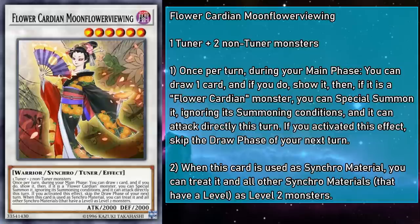Flower Cardian Moonflower Viewing is a level 6 Synchro tuner monster with 2,000 attack and defense, requiring a tuner and two non-tuner monsters specifically. Once per turn during your main phase, you can draw a card — if it's a Flower Cardian monster, you can Special Summon it ignoring its summoning conditions, and it can attack directly this turn. If you activated this effect, you skip the draw phase of your next turn. When used as Synchro Material, you can treat it and all other Synchro Material as level 2. This monster is based on two different Yaku — the Moon Viewing and the Cherry Blossom Viewing, each one using the specific Sake Cup card. Since the card can attack directly, you can potentially swing in for 2,000 damage and get the additional draw from your combat Cardians, before using Moonflower Viewing and other Cardians to make even bigger monsters.